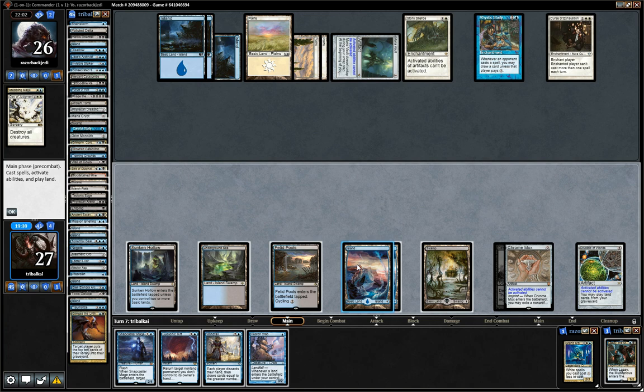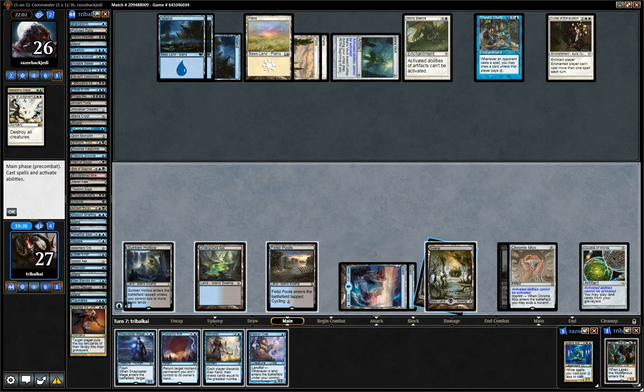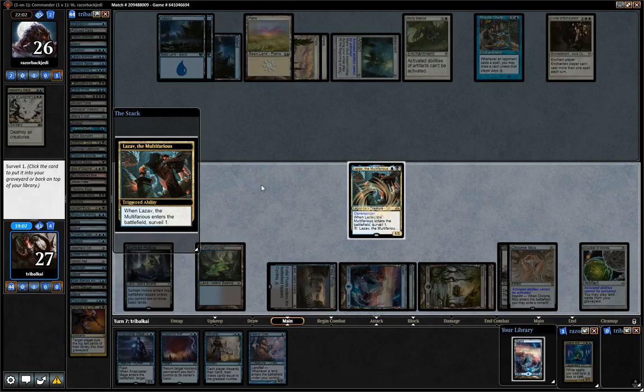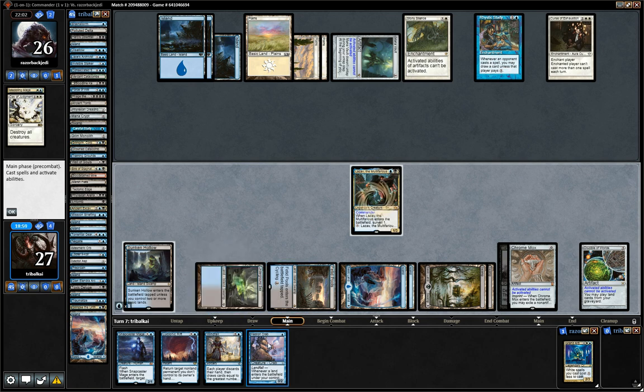I think our opponent is scared of our Commander because they just wiped the board with Day of Judgment, which got rid of their own creature. Do we have a Swamp? Yes, we'll just go for a Swamp here. We do have Tech Edge in the graveyard as well, but our opponent doesn't have any non-basics. I think what we'll do is try and get our Commander back out, then pay one on the Rhystic Study. Surveil one — a land that can go into our graveyard. And then we can Hedron Crab — oh no, we can't because we can't play more than one spell each turn.